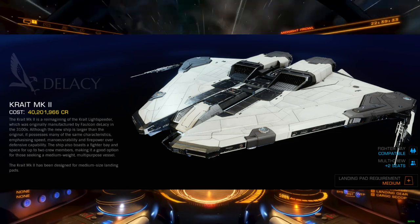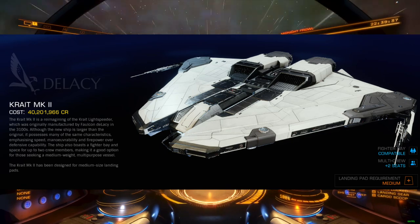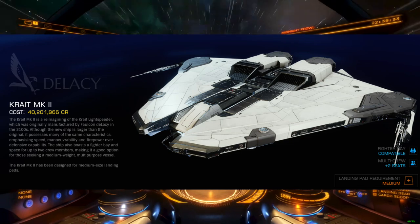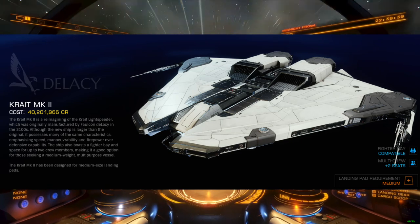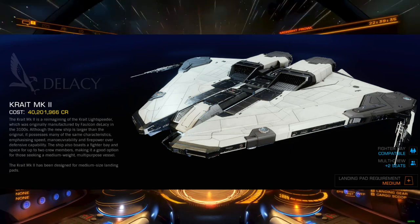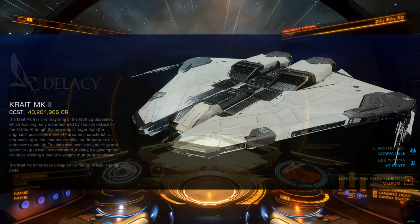Since most AX commanders already have a Krait, I expect we'll see some retrofitting in the coming days. Just how much will depend on the willingness of pilots to abandon all ability to fight Thargons. With a size 7 capacitor fully engineered, the Krait can drive a lot of power to its hardpoints, more than most other medium ships. So I'm interested to see what an all-shard or all-plasma charger loadout does.